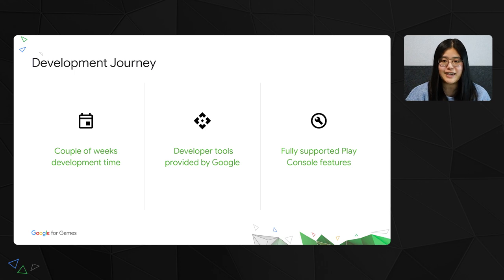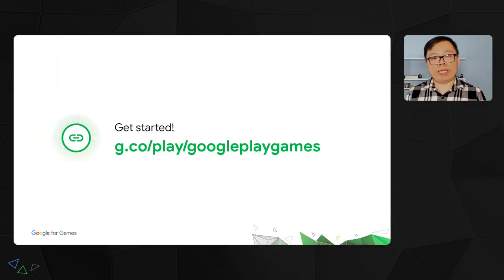Our journey is just beginning. If you are located in the Google Play Games beta regions, you are welcome to try out Mobile Legends Bang Bang on PC. Google Play Games will be released to worldwide players later this year, and developers can submit an interest form through the link shown. Check out the technical documents and start migrating your game now.